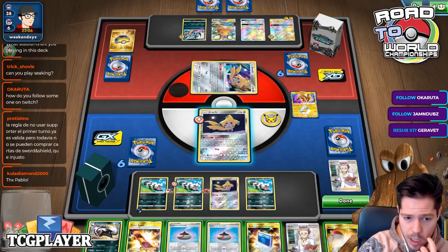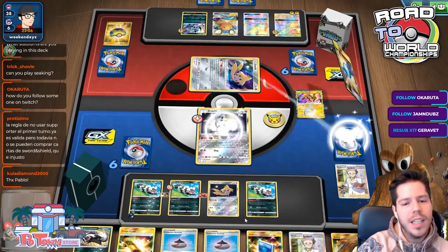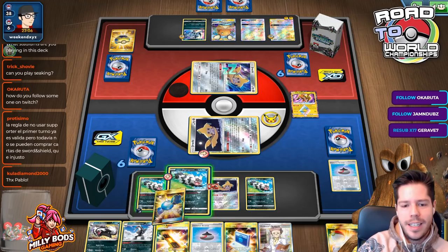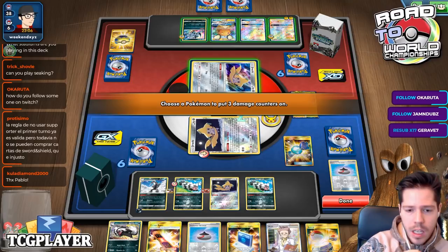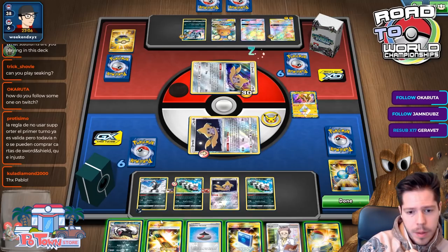I'm going to Stellar Wish before I commit to the Evolution Incense. It's really sad that I didn't get an energy, because I actually would have been able to start attacking now. Very sad. I think I want to place these 3 damage counters on the Jirachi.